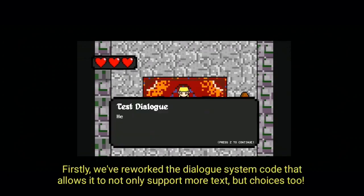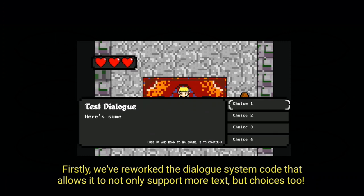Firstly, we've reworked the dialog system code that allows it to not only support more text, but choices too.